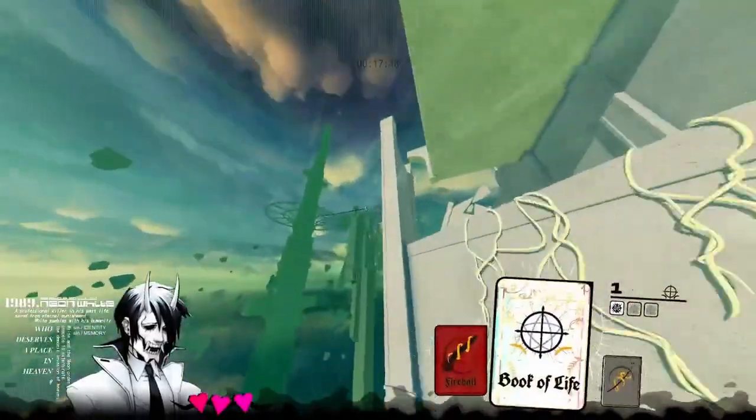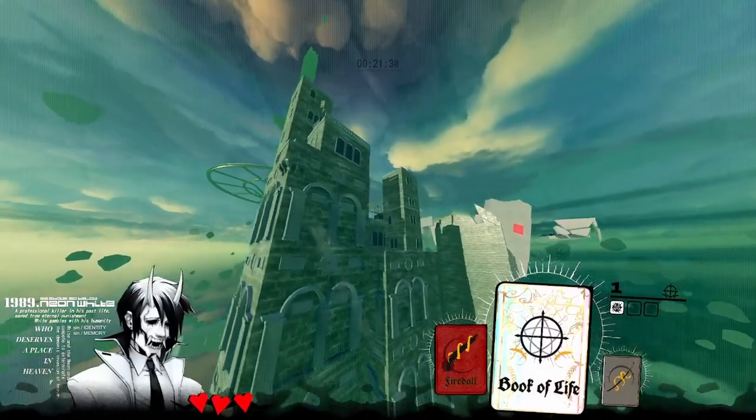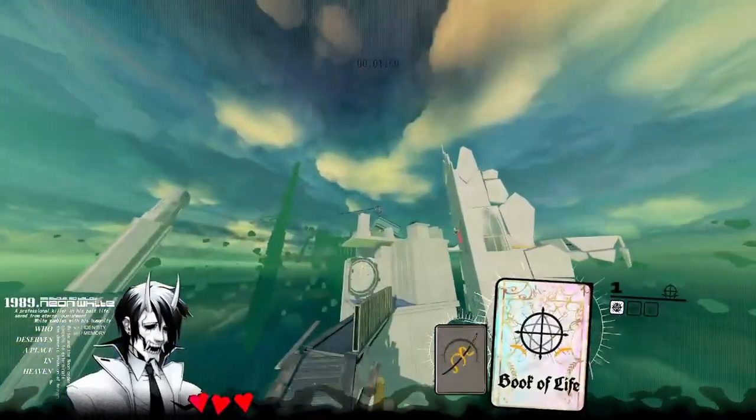Quick guide to the marathon job in the thousand pound butterfly mission. The goal is to tell you which directions you need to hold as you go through the rings so that you don't blow yourself up on the trip mines. I noticed there weren't really any guides out there for this, and people are probably confused when they watch the world record and wonder how that guy doesn't blow himself up.